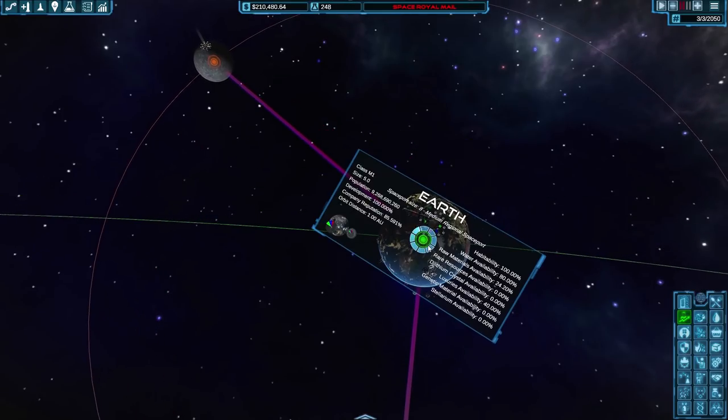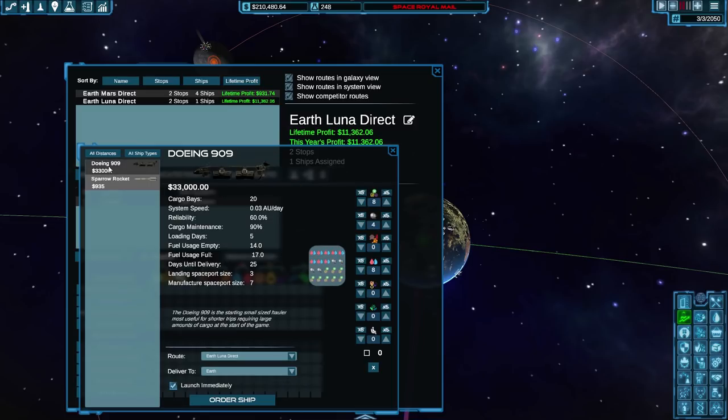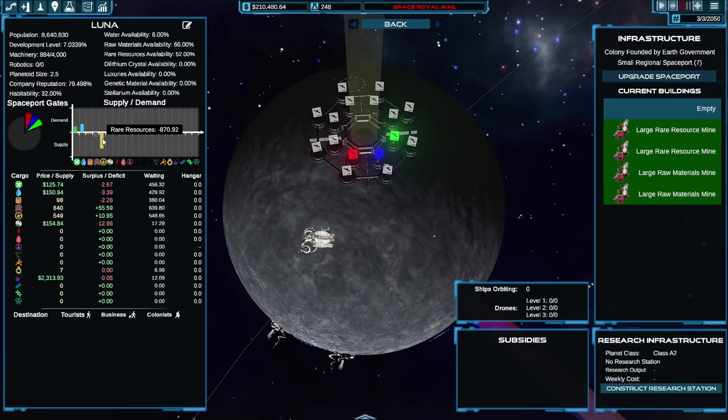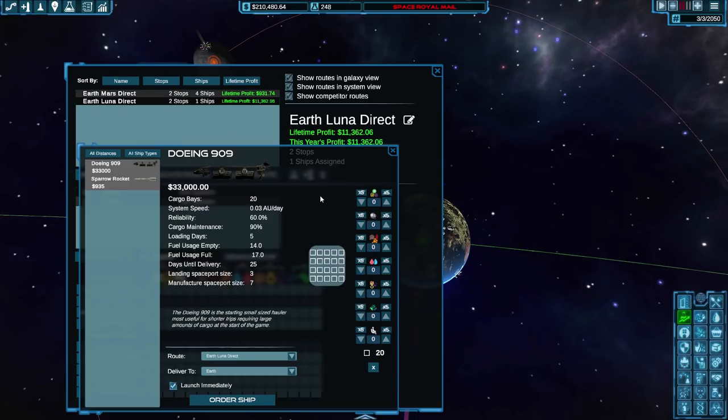We'll get a gate on Earth, a gate on the Moon, create another ship between them. We might be able to add a ship to the existing route. The Moon can provide an awful lot of rare resources, so the new ship will have 15 bays for rare resources and food, and five for water. We order that — it'll have another trade route. How are we doing for science? 248 research points. I like the idea of this research: 900 points gives us a 3% speed increase to all intrasystem flights.